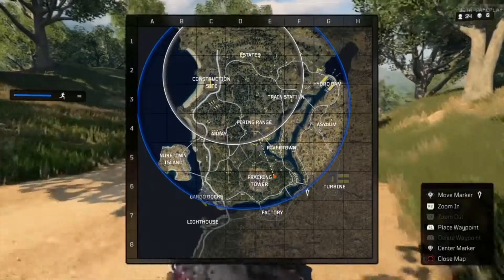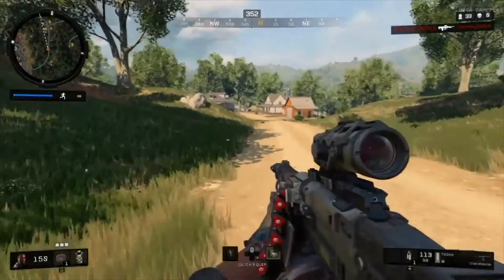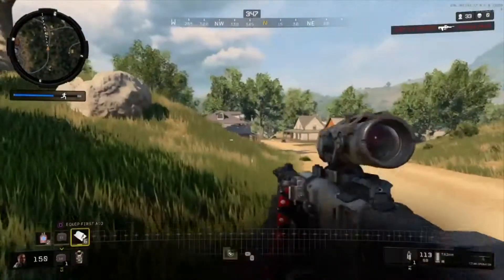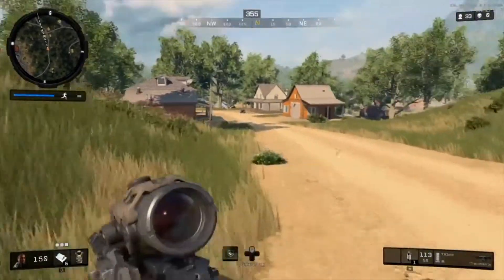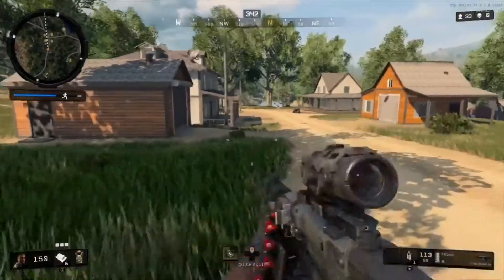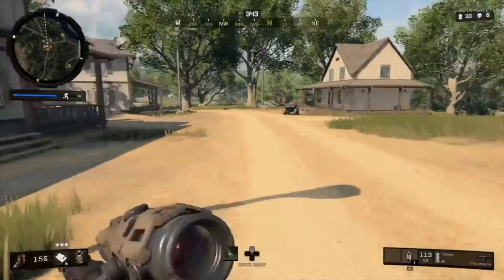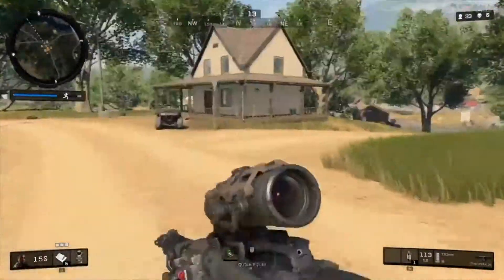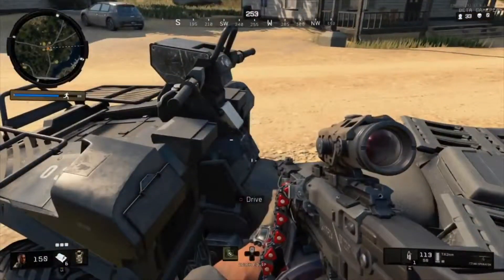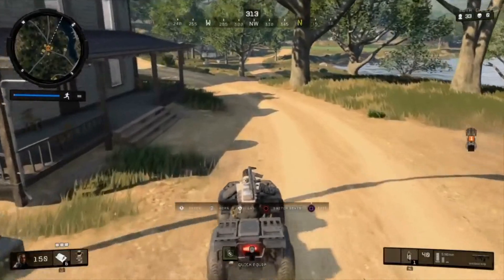We're about halfway there and the circle looks like it's faster than me, so I might just at the end get caught in it for a little bit but won't take very much damage. Oh, there's a vehicle guys — I'm gonna take that! Since there is a vehicle here that could mean someone's nearby, but I don't see or hear anybody, so I'm just gonna take it. This is actually my first time driving a vehicle.